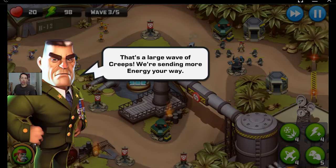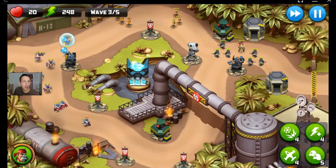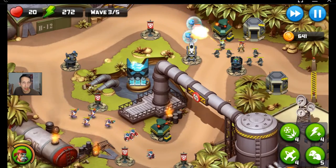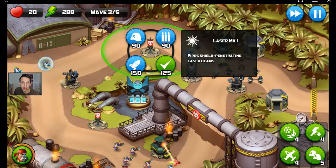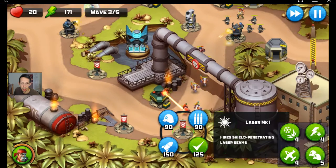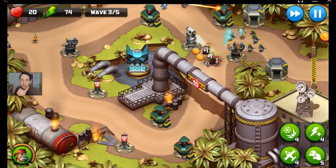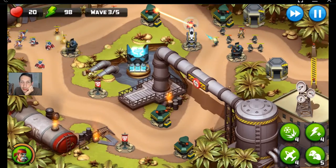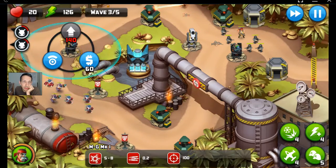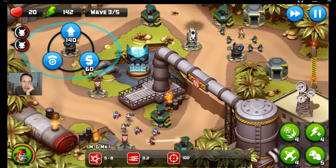That's a large wave of creeps. I got 248 energy — I'm not going to use energy, I got these guys. Let's do another laser right here, and then another one right here. We've got to go through two lasers — that should do a lot of damage. We'll do another machine gun and upgrade it as soon as we can. And we're golden.